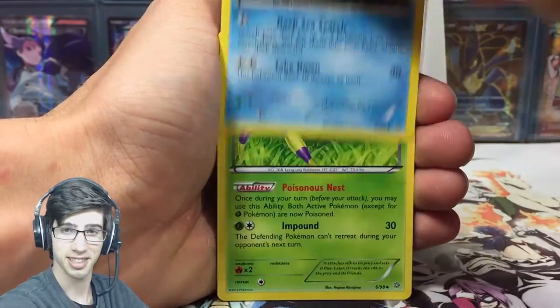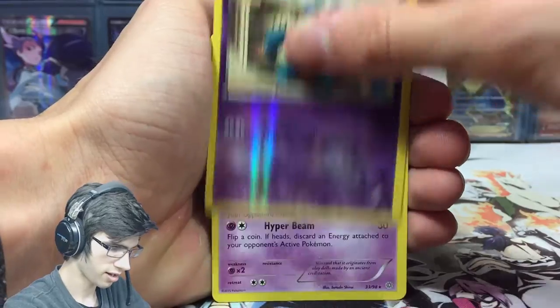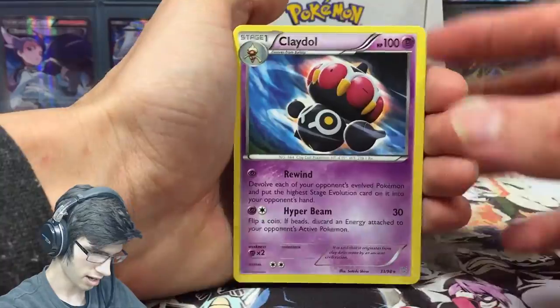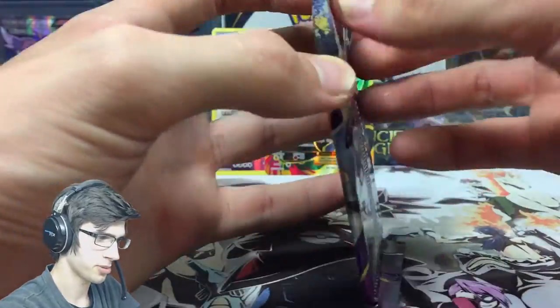I'm so distracted right now if you can't tell — that fully threw me off. But we got a reverse Gollurk after getting the gold Rayquaza back there, we got the Gollurk in the very next pack — that's sweet. And a Claydol regular, and an Air Hooper — we need you to make an appearance, please and thank you.